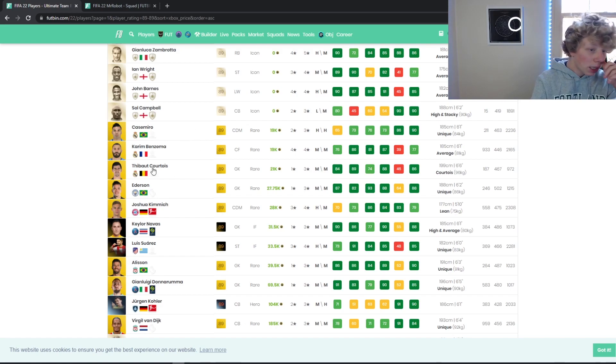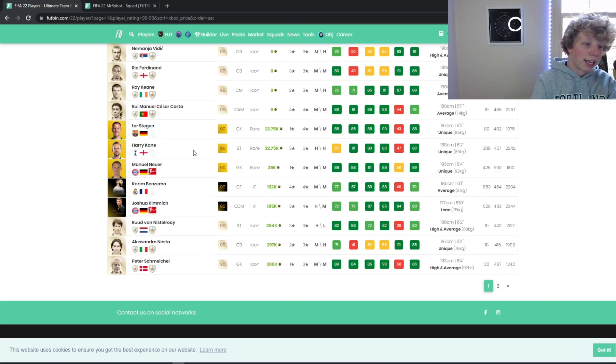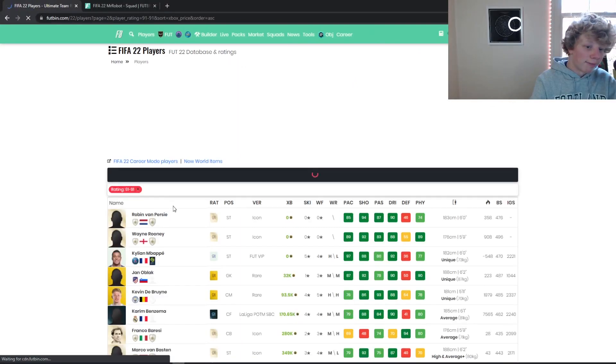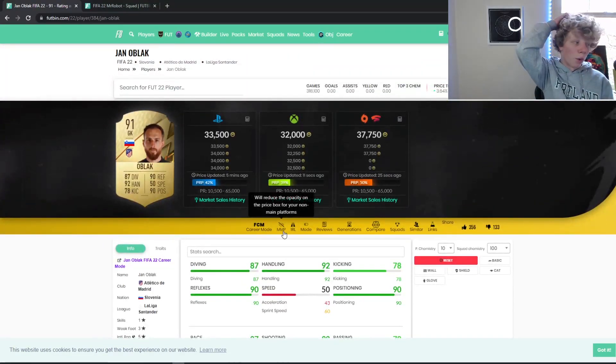For 89-rated cards: Casimiro and Benzema at 19k, Courtois at 21k, Ederson at 27k — all undervalued and will go up with SPCs. For 90s: Ter Stegan and Kane at 23k, Neuer at 30k, then the next card is 400k+ — so those three are the cheapest 90-rated cards by far. For 91s: Oblak at 32k shot up to 41k — that's 10k per card profit.